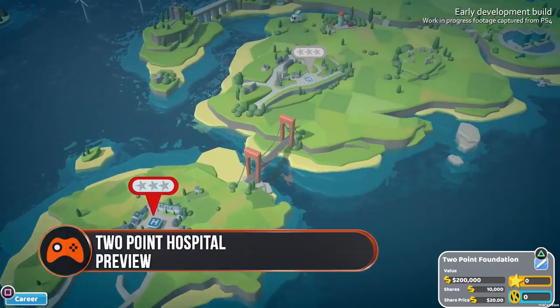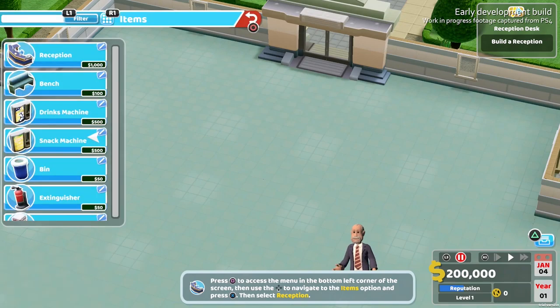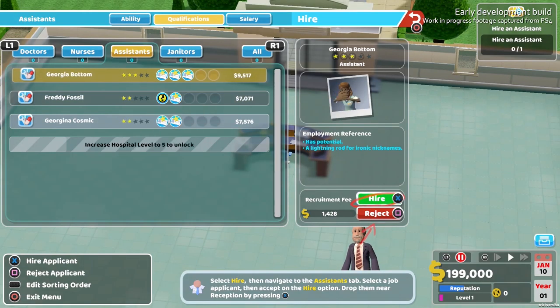If you've had the pleasure of dabbling with Two Point Hospital on PC, then you'll know that its particular brand of healthcare simulator is one that will stick with you for months to come. And now, sometime in late 2019, it's coming to PS4, Xbox One and Nintendo Switch.